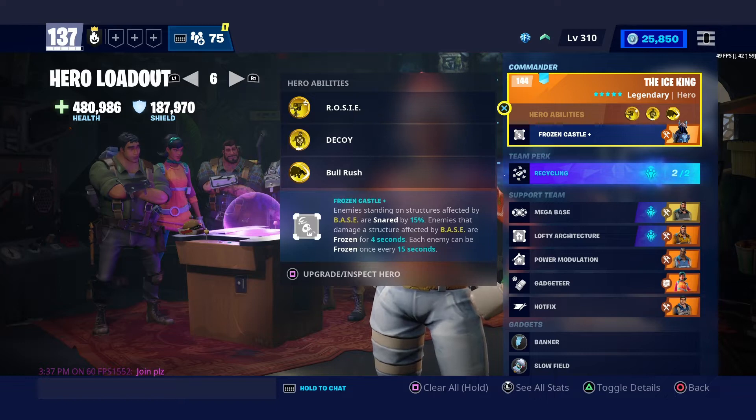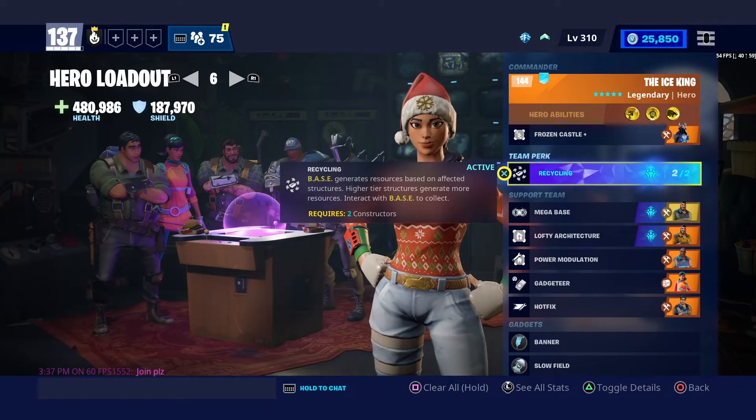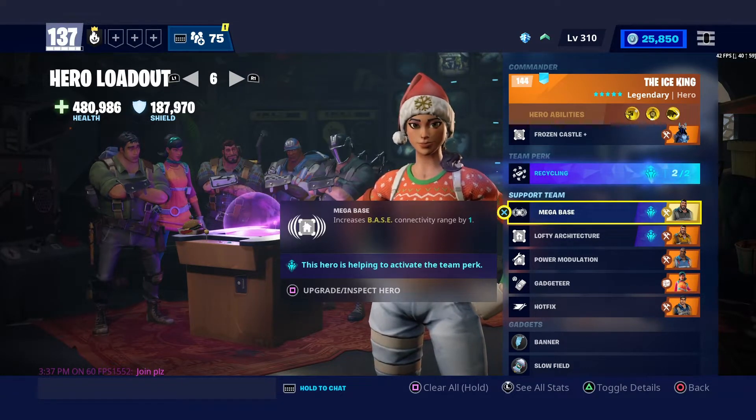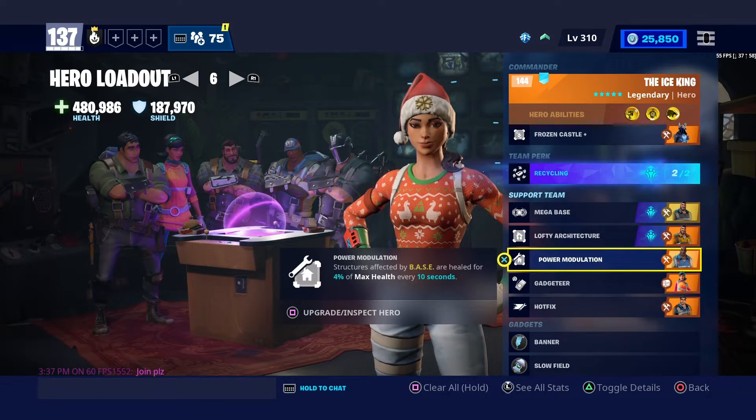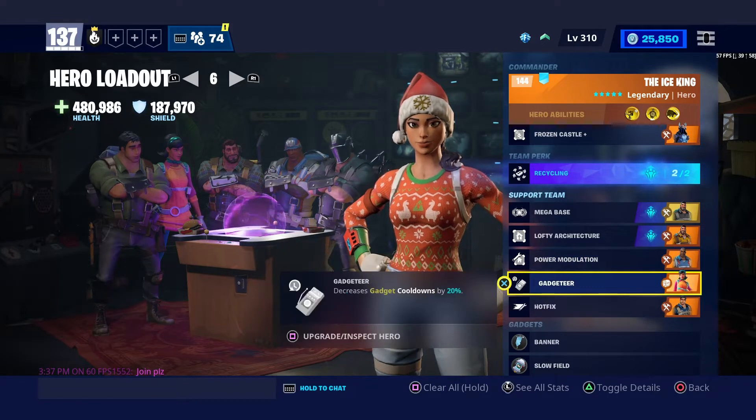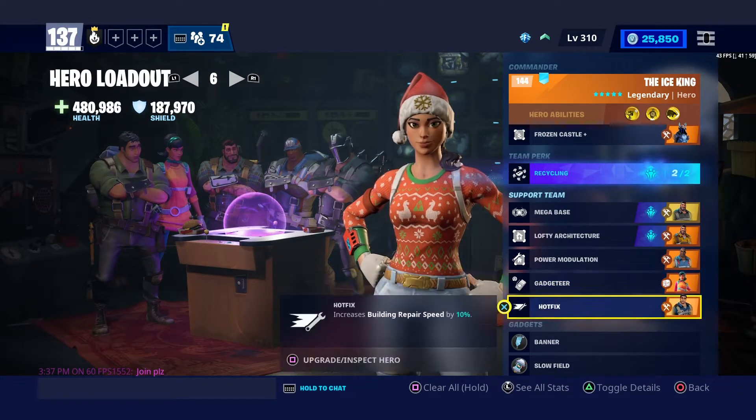So whenever zombies break the base they freeze. I'm using Recycling so you can get your materials back, and Mega Base which makes your base connect more. Lofty Architecture means you're building walls and they actually heal 28%, and Power Modulation means base structures are healed for 4% of max health every 10 seconds.